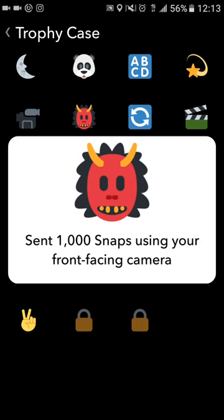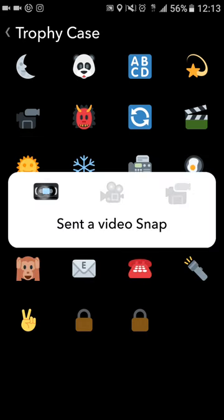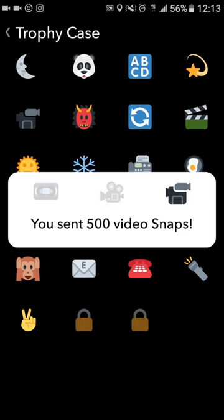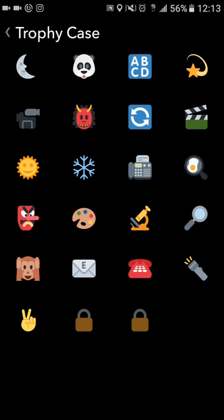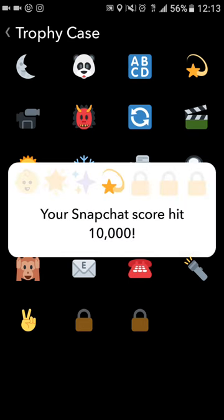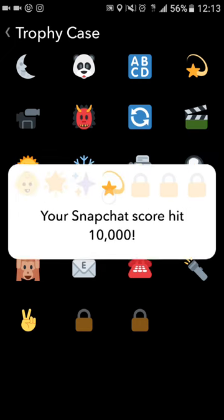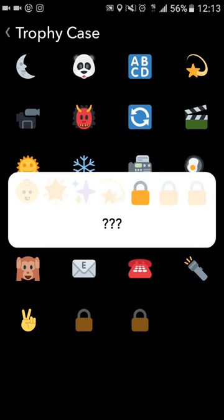This one's hard — you've got to be snapping for a long time. Sending 1,000 snaps using the front-facing camera. That's not just 1,000 snaps — that's 1,000 snaps using the front-facing camera specifically. That's a lot of selfies. For video snaps, the levels are: send 2, then 50, then 500. Those are the levels. Now here's your score level — I think the scores are 100, 500, 1,000, 10,000, 50,000, 100,000, and 500,000.